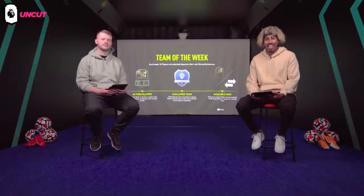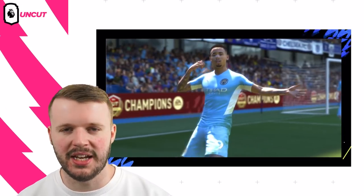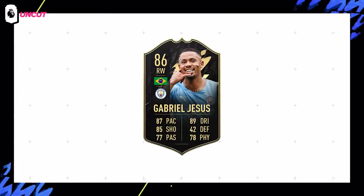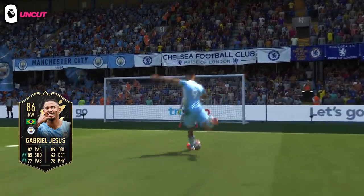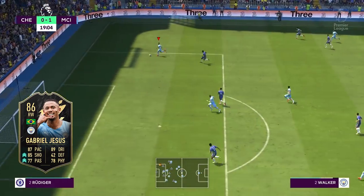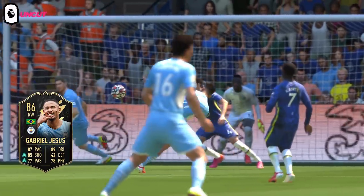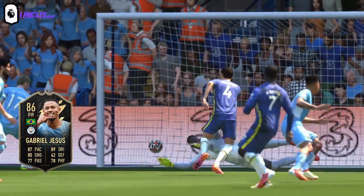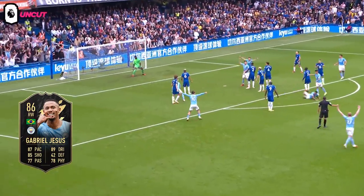Team of the Week is back every week, and Alex will be taking you through the Premier League players and how to get the best out of them. Gabriel Jesus has been given an 86-rated Team of the Week item in the right wing position. The recommended chemistry style is Dead Eye, which increases his shooting along with his short passing. He has four-star skill moves and three-star weak foot, so do your best to get it onto that right foot for the best possible chance of scoring.